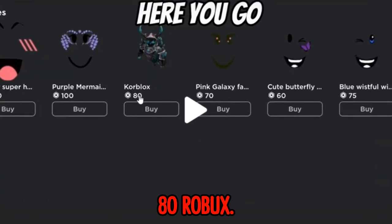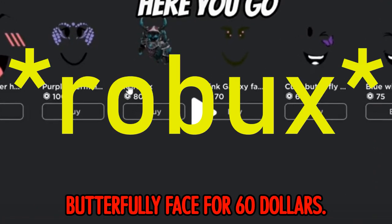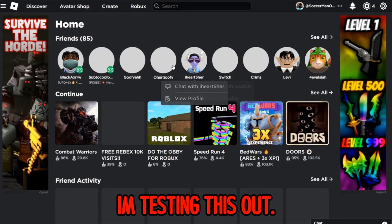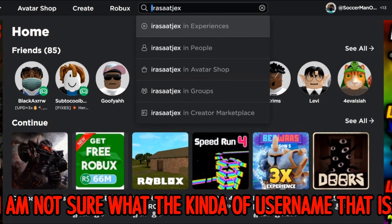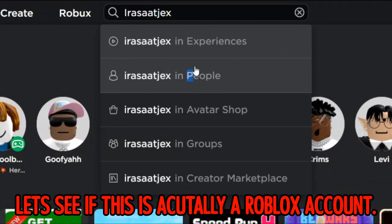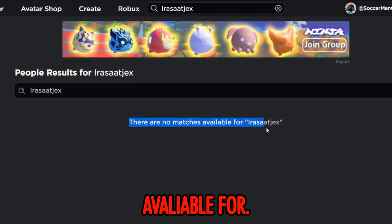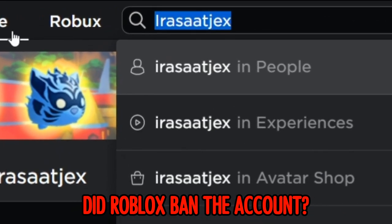In the store there's a curb blocks item for 80 Robux, a galaxy face for 70 Robux, and a cute butterfly face for 60 Robux. No way! We're going to test this out so you guys do not get scammed. This is literally the username - I'm not sure what kind of username this is. When I go to people, let's see if this is actually a real Robux account - three, two, one - no, there are no matches.